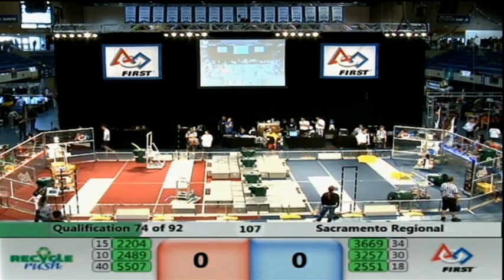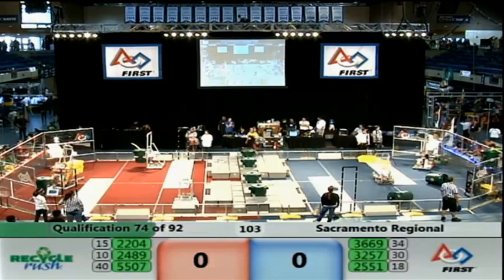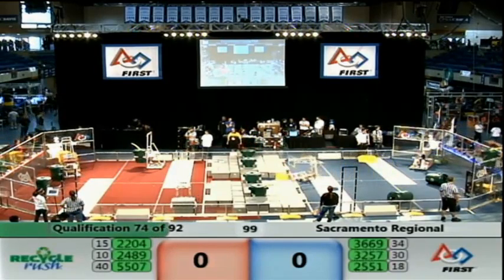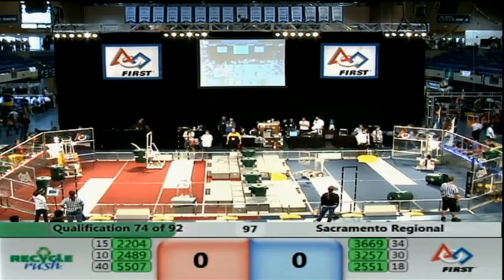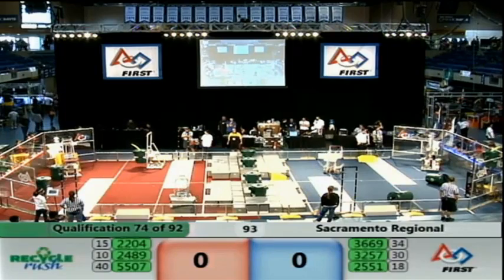2521 on the Blue — they've got three lined up with their machines, looking to grab the score and create that stack. 3267 on the Blue has one quad-position tote. Over on the red side, 2204 has the other three quad-position totes lined up and waiting. They'll be able to use those later on in the match.